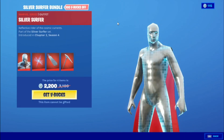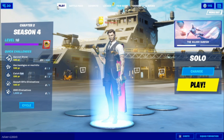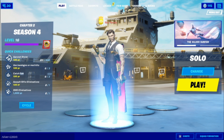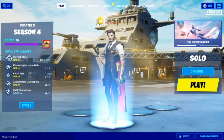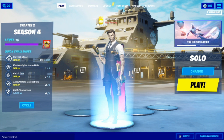Go into the Item Shop, go into the Silver Surfer bundle, press Get V-Bucks and you'll have the Silver Surfer bundle for absolutely free. I didn't get it yet because I didn't go into a game, but once I do all that I will get it. Just do exactly what I told you and you'll get the Silver Surfer bundle for free. That's how to get the Silver Surfer bundle in Fortnite - I'll see you guys in my next video, bye!